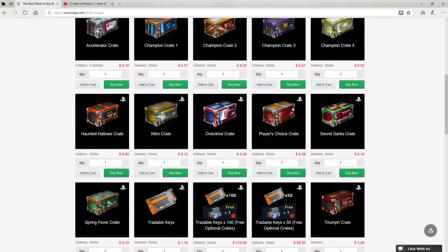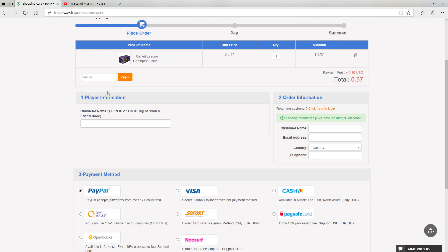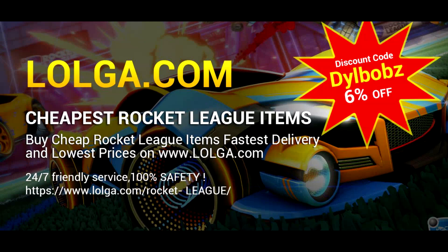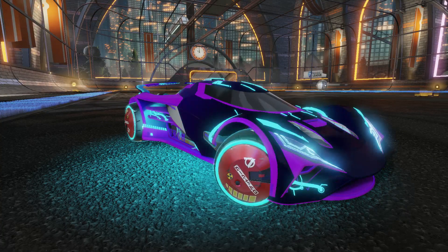Before we start the video, I'd like to shout out logo.com for sponsoring this video. They have an awesome site where you can buy a bunch of in-game currency and items, including all your favorite Rocket League items. Make sure you use code dullbobs to get an easy 6% off your orders. Check out the site — there's a link in the description.